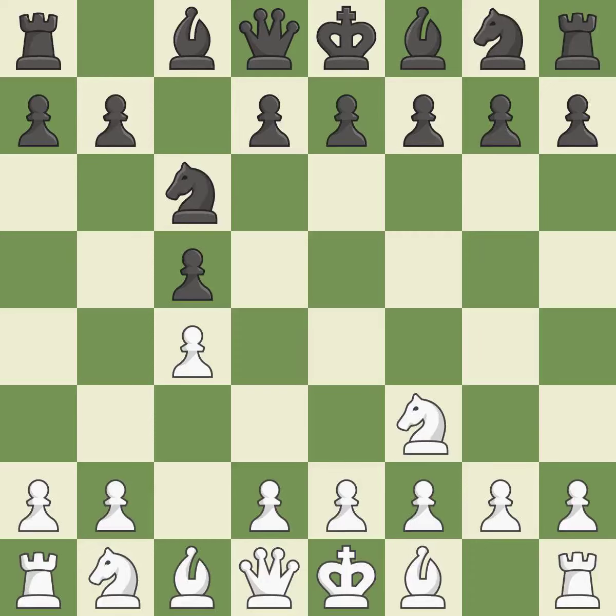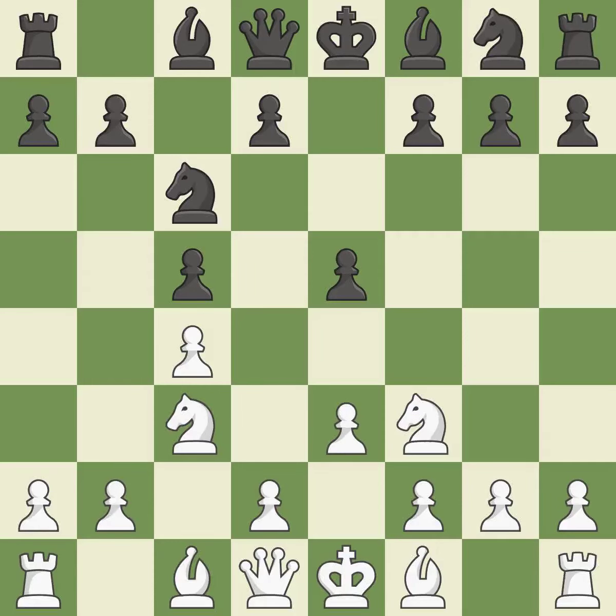This develops a knight from its starting square, activating it. The d5 and e4 squares are under the control of Nc3, which advances the knight into the center. The bishop will be better off as a result. The bishop is prepared to grow into a functional square. A knight moves out of its beginning square and into the action, using a pawn to attack the center while vying for position.